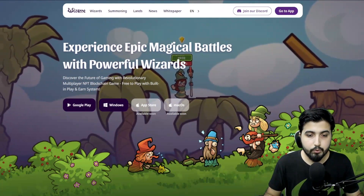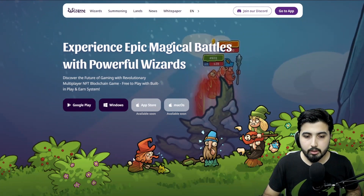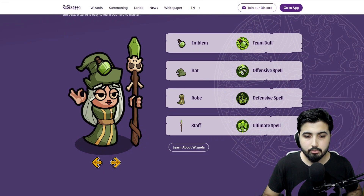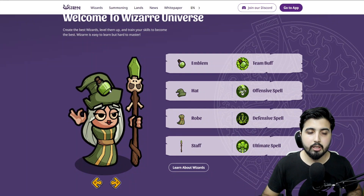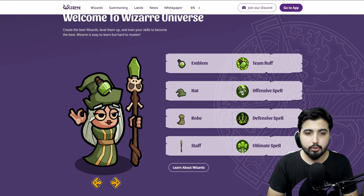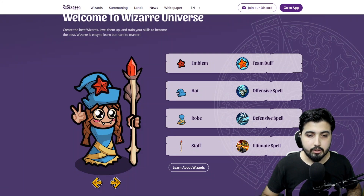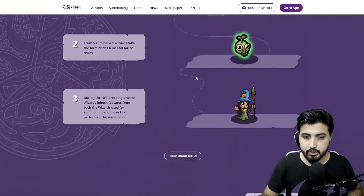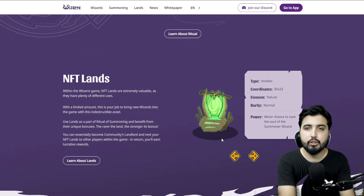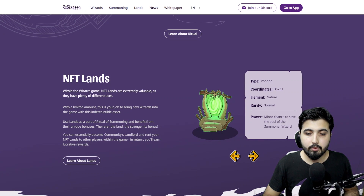This is a player versus player game that is 100% free with a built-in play-and-earn mechanism. In this game we have wizards — you can see the different types right here. They come with their own attributes, you can upgrade them, level them up using their token, train their skills, and get more and more wizards. There are also NFT lands. Before we talk about the breeding or summoning mechanism, we need to know about the characters and NFT lands because we use both of these in order to breed.